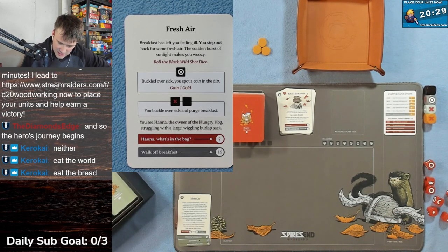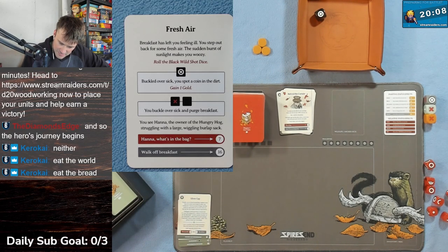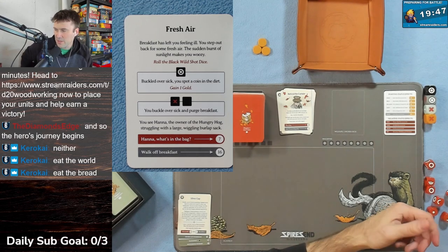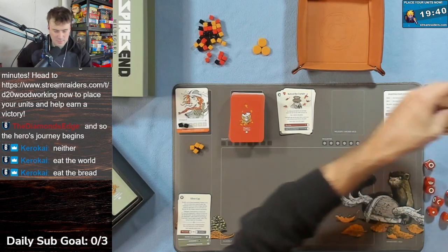You step out back for some fresh air. Suddenly bursts of sunlight make you woozy - roll the black wild shot die. We rolled a bullseye! Buckled over sick, you spot a coin in the dirt. You gain one gold - we're up to four total. You then see Hannah, the owner of the Hungry Hog, struggling with a large wiggling burlap sack. Do you ask what's in the bag or just walk off? We go bag route.